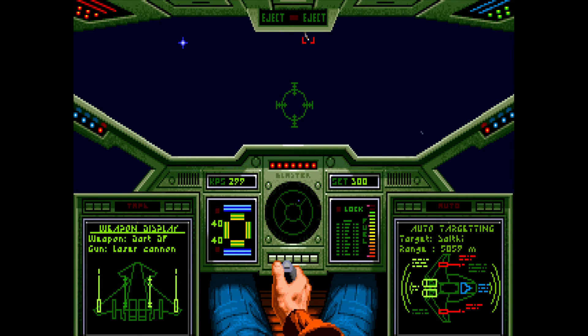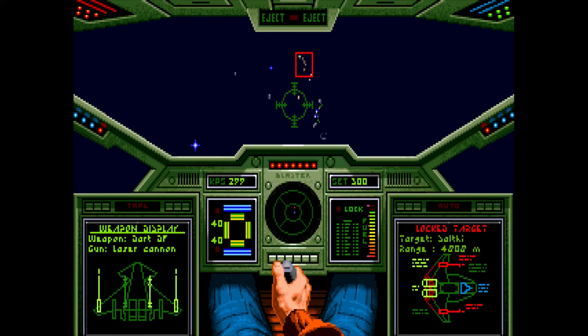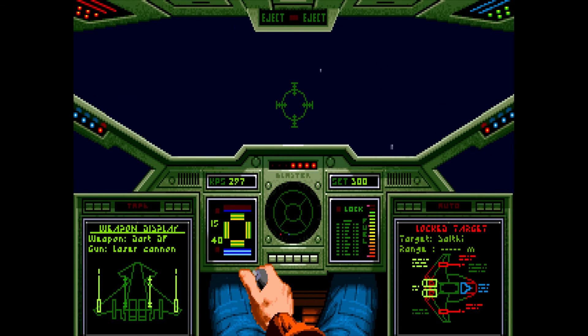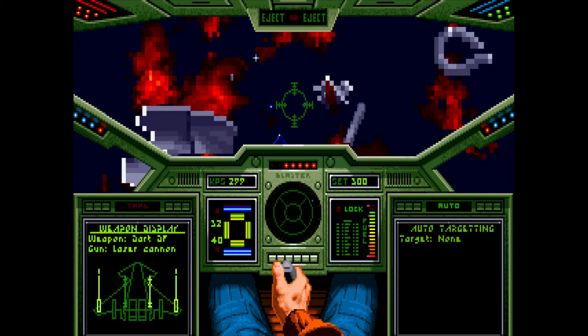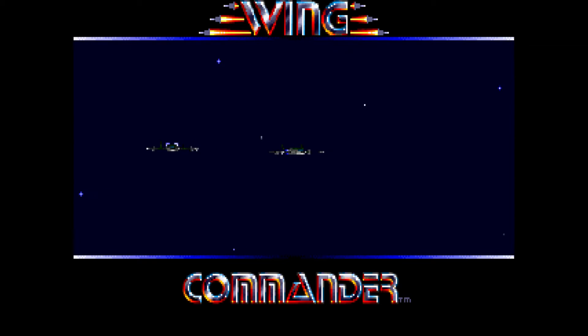There we go — and one more. Now, just to talk about the cockpit: you've got two screens. You've also got an indicator for your shield and your armor, a speed indicator, and also fuel. If you use the afterburner a lot — which is double-tapping the second button — you burn through fuel quite quickly.